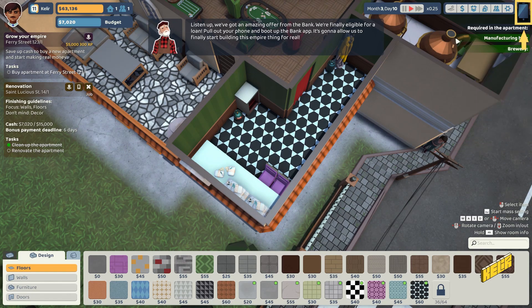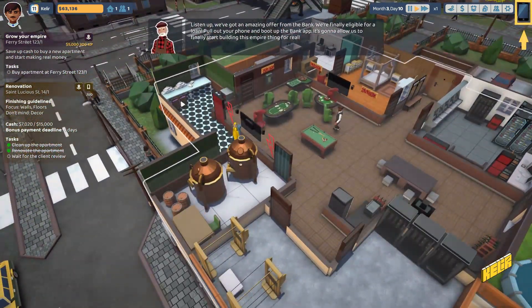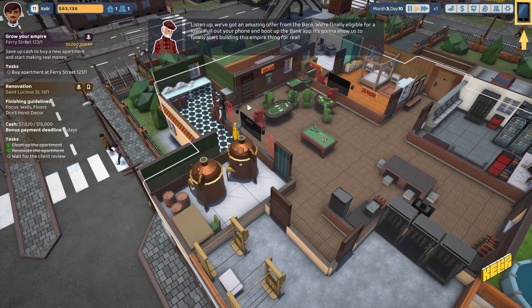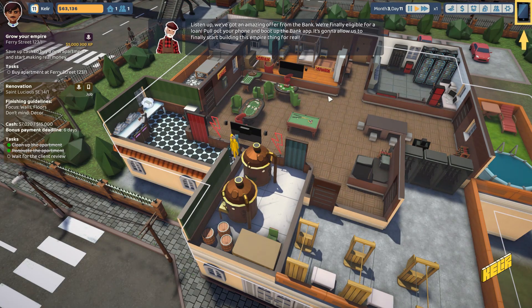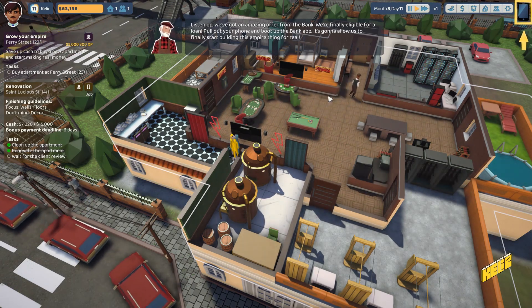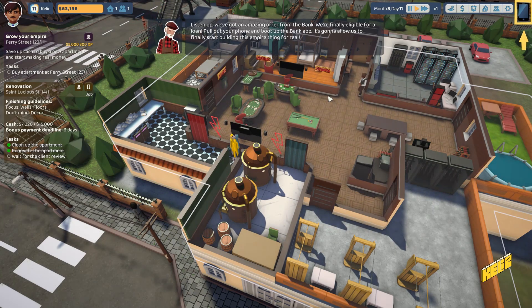Let's deliver this job and then get into the bank app my uncle lovingly wants me to check out — he wants to burden me with debt. I've got 63,000. A loan could do wonders actually — we could buy a house, upgrade it, and get more revenue from a tenant. That's a good plan. Let's finish this first, then get a loan and see what we can do. This game is pretty nice — I kind of like how it flows.